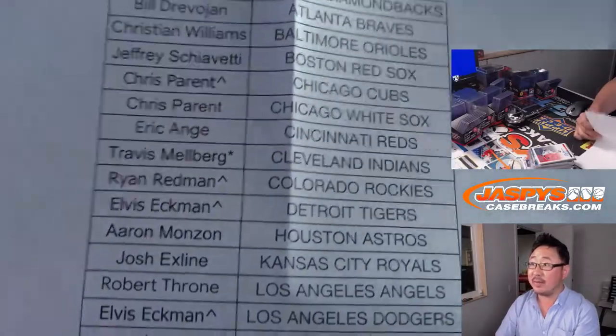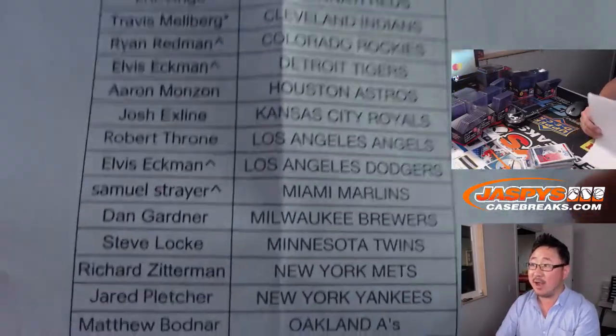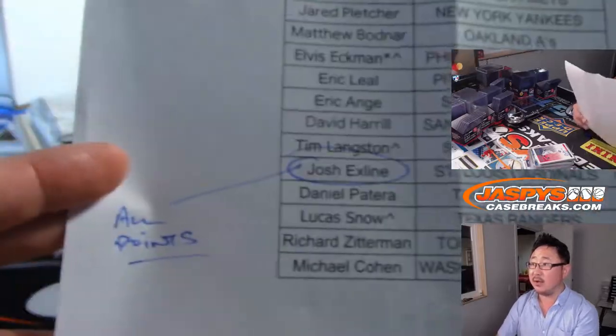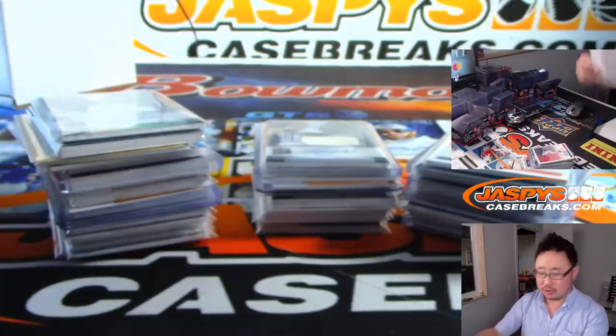If you see the symbol next to your name, that means you got the teams in a team random. And there's everybody else. X-line with the points — there were two 250-point cards there.